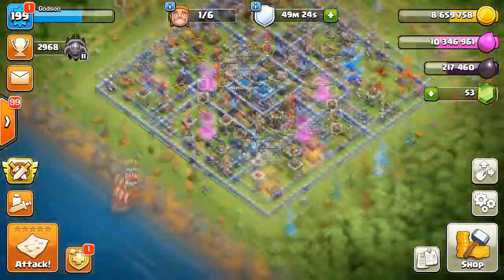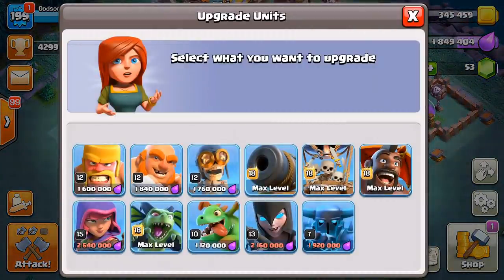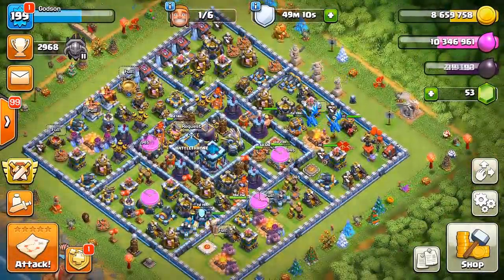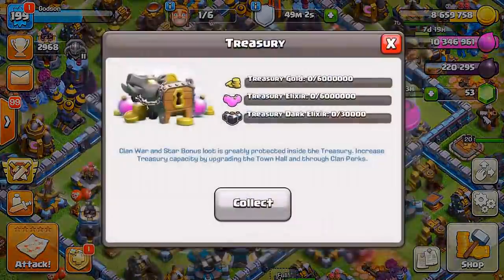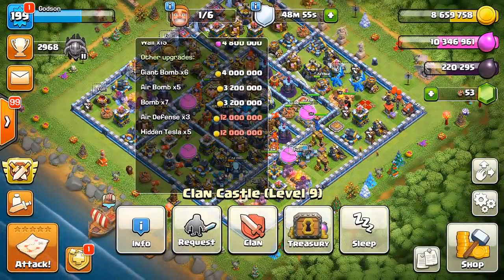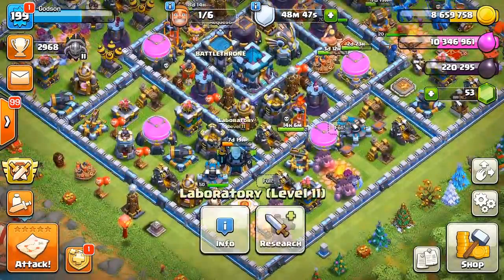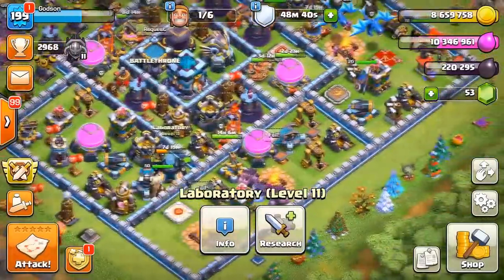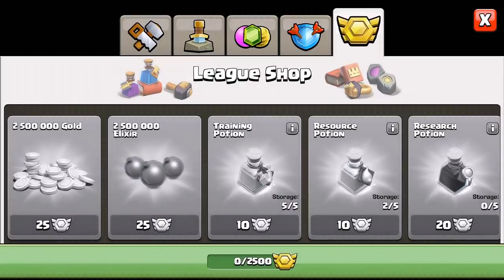Okay, so we're back in my base. I just got the hog glider upgraded to max — max hog gliders. I probably won't even use them, but still nice. We've got some stuff we might be able to upgrade. We don't have any loot, but we do have some gold or elixir we can try. I have one builder left over — that's probably just a wall we can use. I'll probably save it because I still have to upgrade my siege barracks. I have zero league tokens.